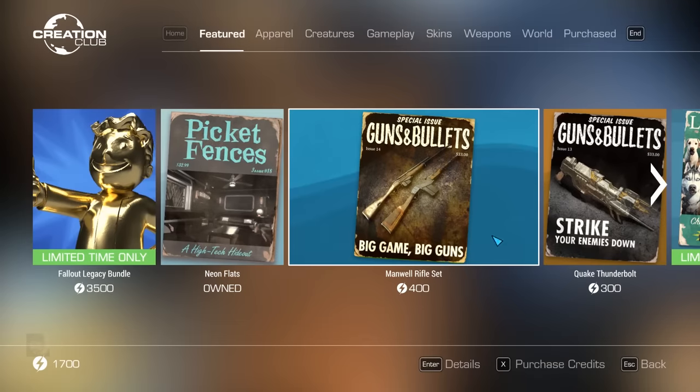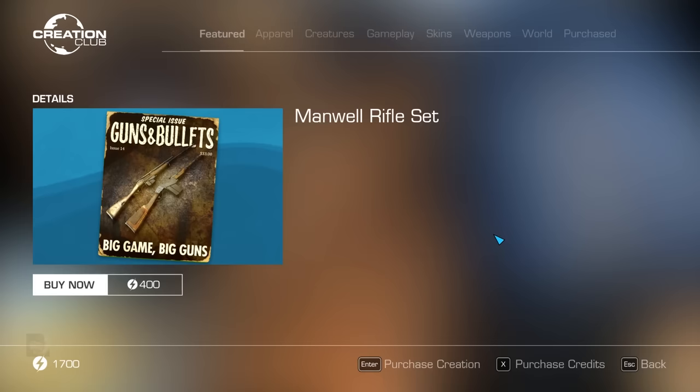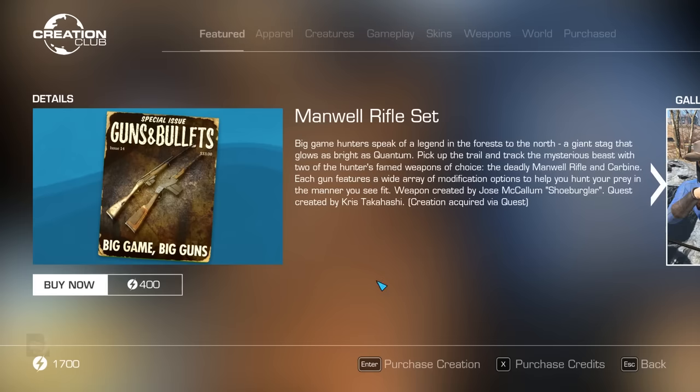Bethesda has added three new items to the Creation Club for Fallout 4. Today we'll talk about the Manuel Rifle Set. Big game hunters speak of a legend in the forests to the north — a giant stag that glows as bright as Quantum. Pick up the trail and track the mysterious beast with two of the hunter's famed weapons of choice: the deadly Manuel Rifle and Carbine.